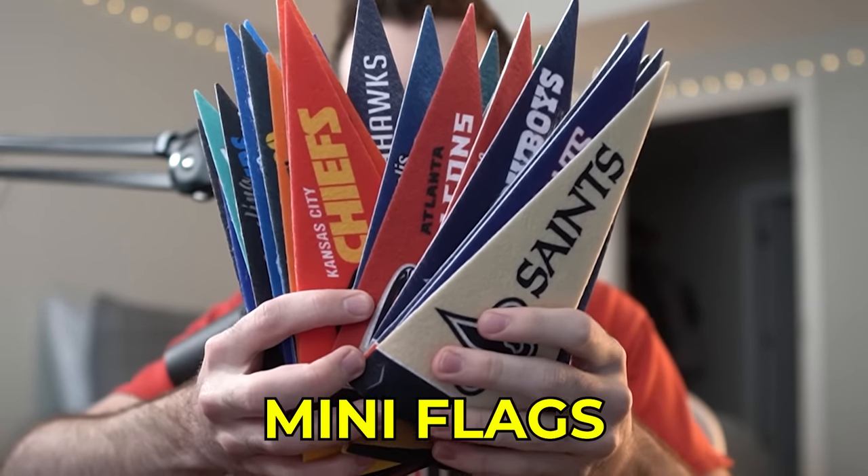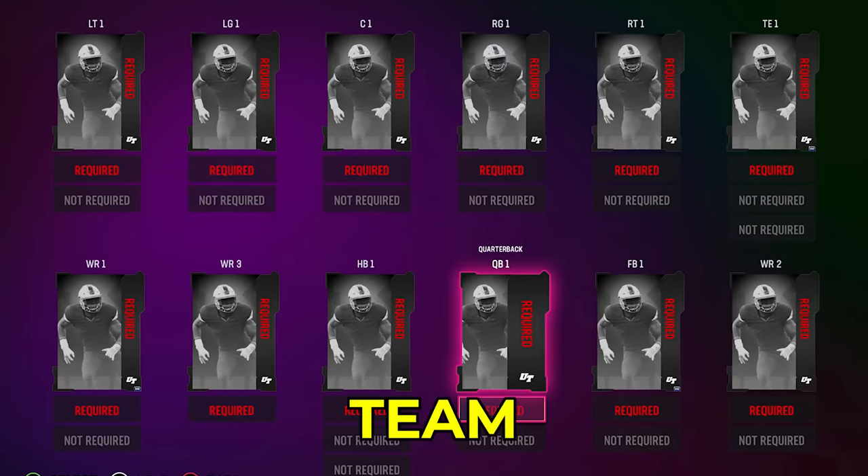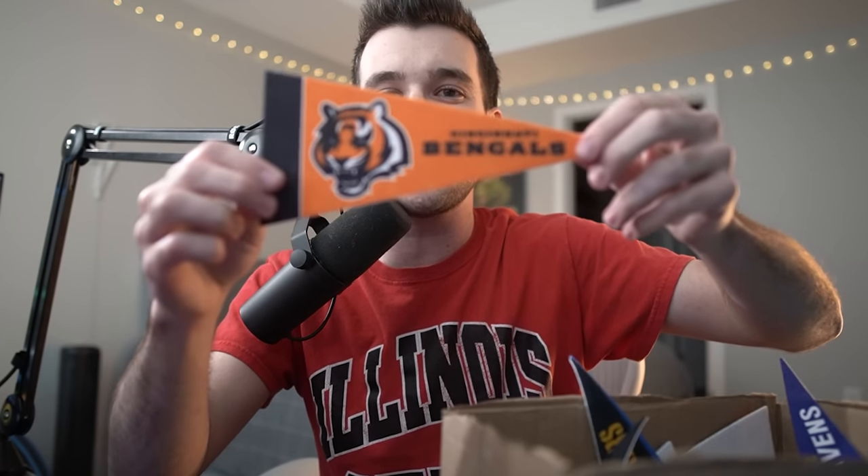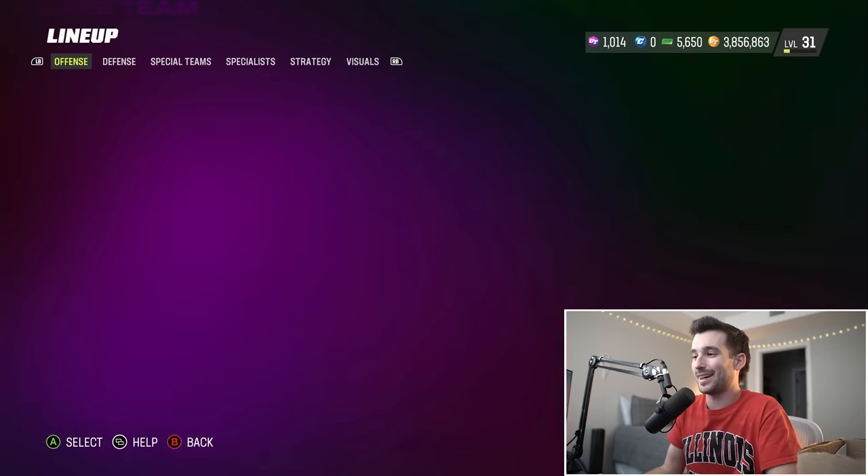These 32 NFL mini flags will be building my MUT team — shake it up, oh no, digging in the box without looking. Our first player is going to be a Cincinnati Bengal. I don't even have to think about who we're gonna get — it's like one of the best receivers in the entire NFL, and his name is Ja'Marr Chase.